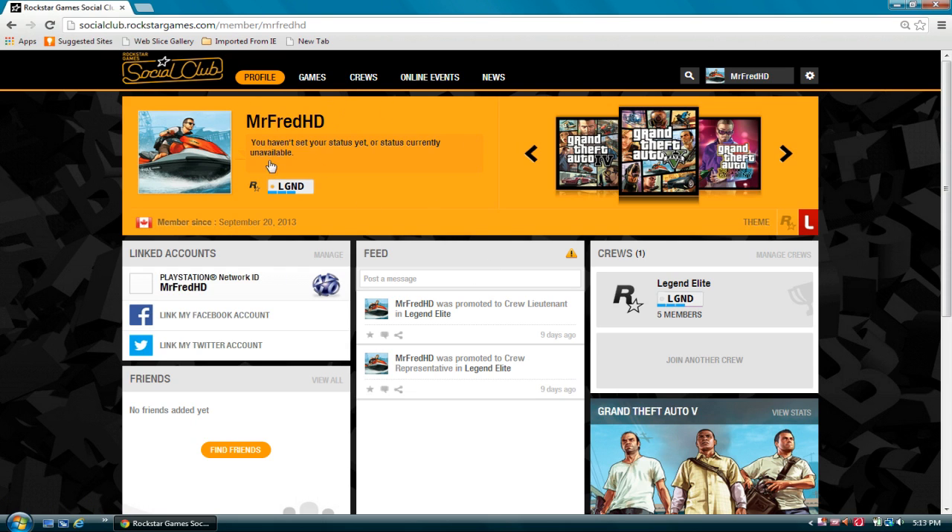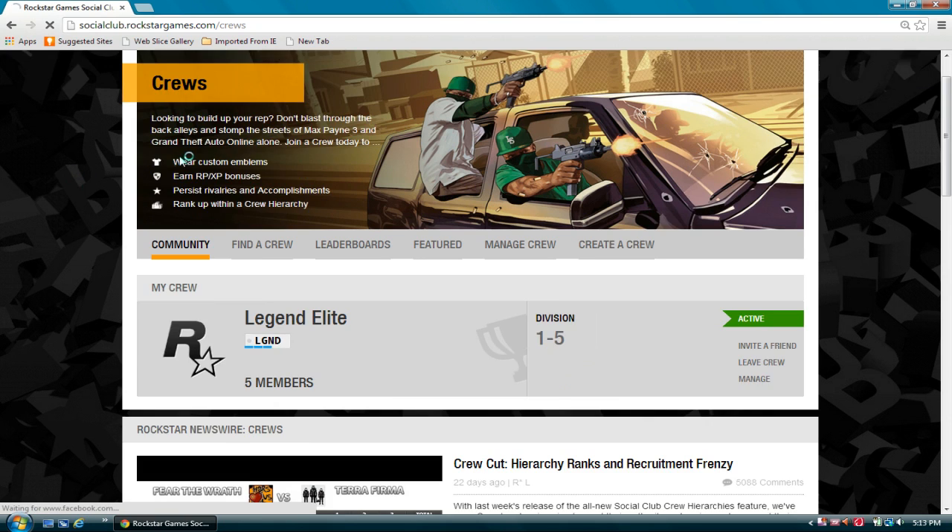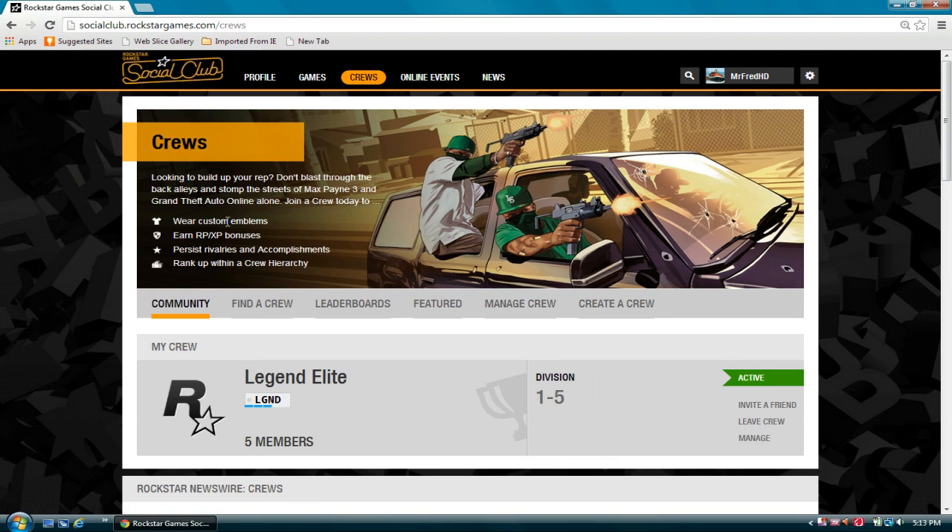You can edit your profile, change your avatar, but you want to go into crews — go up here on the top tabs right here, click on crews. Here it shows some of the benefits of being a crew: you can wear custom emblems, earn RP and XP bonuses, persistent rivalries and accomplishments, and rank up within a crew hierarchy.